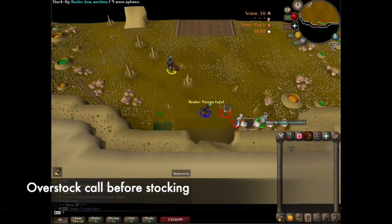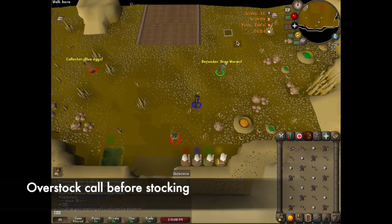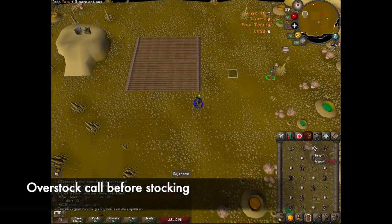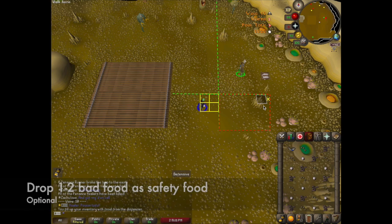Just like all other light waves you should be overstocked pulling before you stock. After stocking you can run north to drop safety food. The safety food is optional but I'd recommend it if you're starting out. You can place 1-2 bad food in any of the forward tiles. The green lines will help you gauge where that is. If you place the safety food in the red area then this method will not work as runners will target your safety food instead of the main stack.